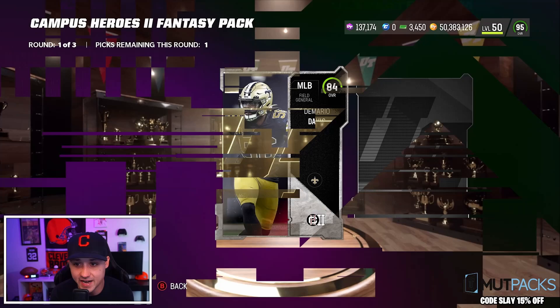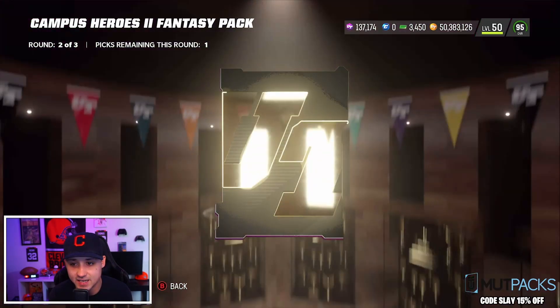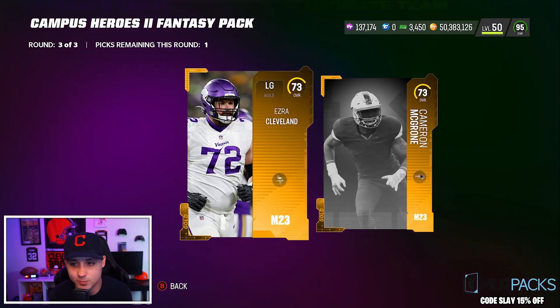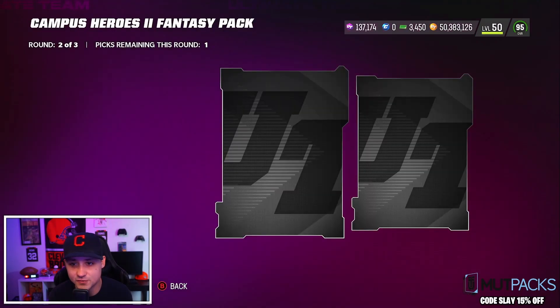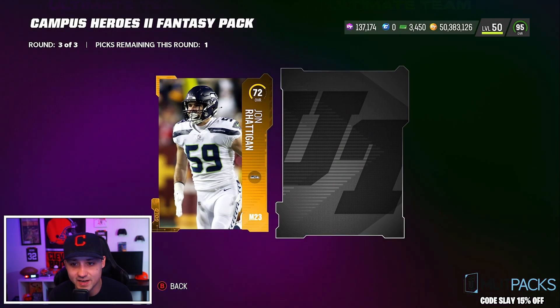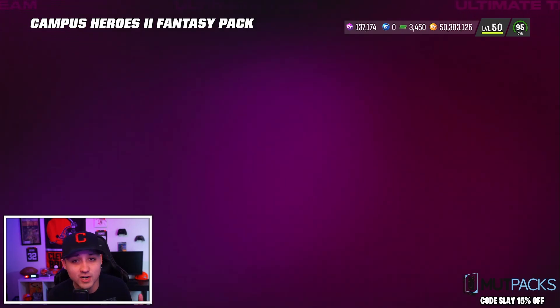We got an 84 DeMario Davis, another 84 in the second round, then a couple 84s. The third round gave us an 89 — we'll take it, that helps us get some 93s. I pulled a couple 91s too. We need Greg Newsome's 93. Those packs weren't great overall.